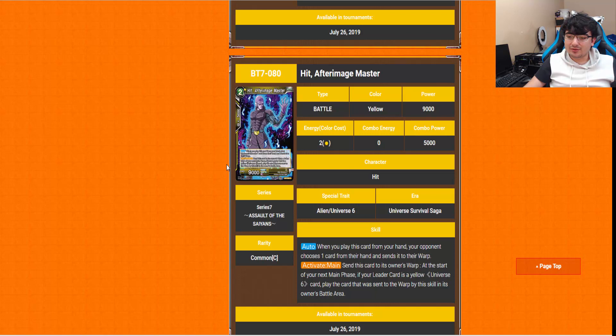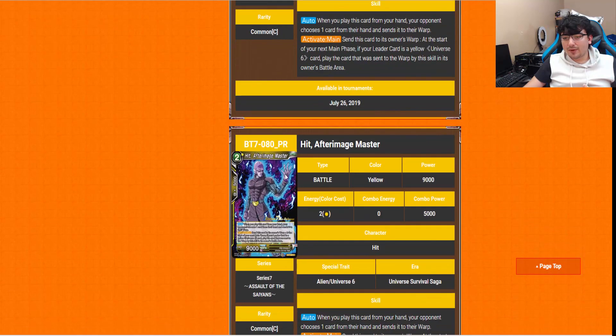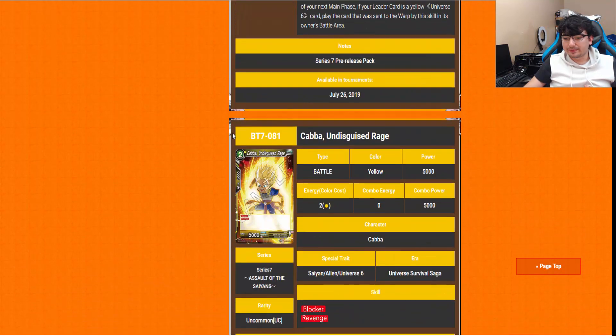Hit After Image Master: when you play this card from your hand, your opponent chooses one card from your hand and sends it to the warp — ouch. Activate Main: send this card to its owner's warp at the start of your next main phase. If your leader card is a yellow Universe 6, play the card that was sent to the warp back into your battle area. So it's a way to just recycle itself every turn.